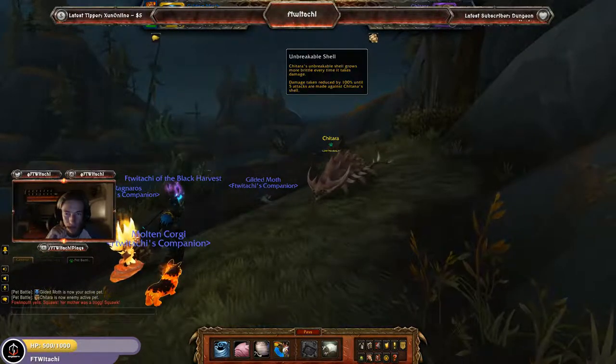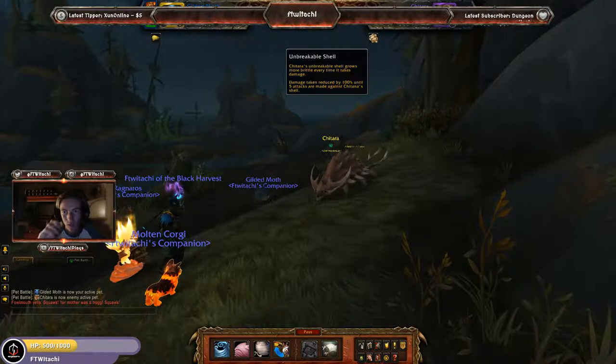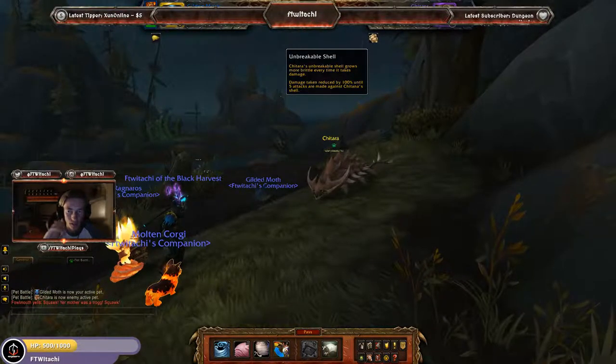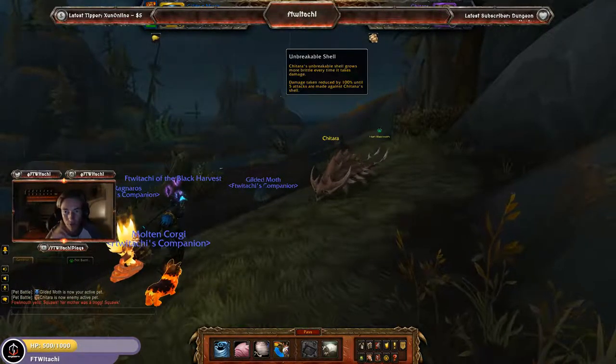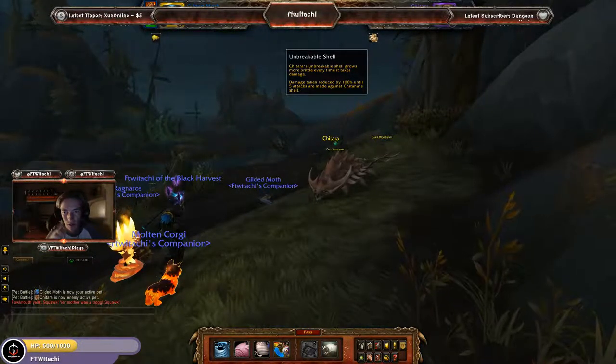Look at the buff it's got — Unbreakable Shell. Shitara's unbreakable shell grows more brittle every time it takes damage. That's what it will say on every single debuff because the debuff does change. Damage taken reduced by 100% until 5 attacks are made against Shitara's shell.